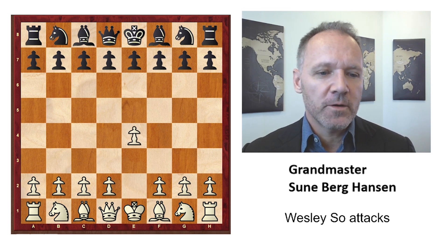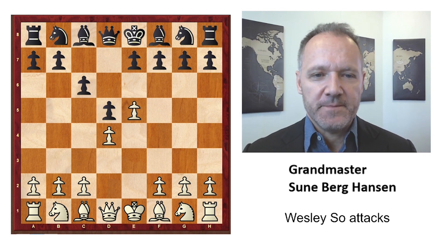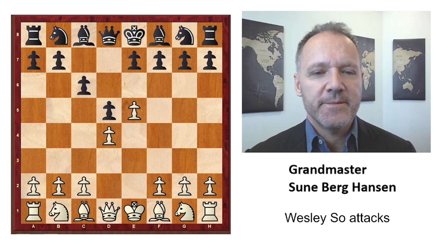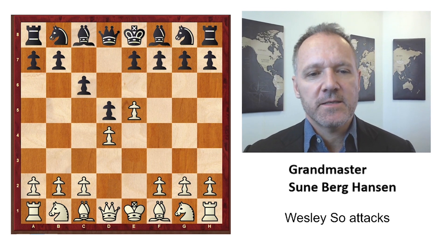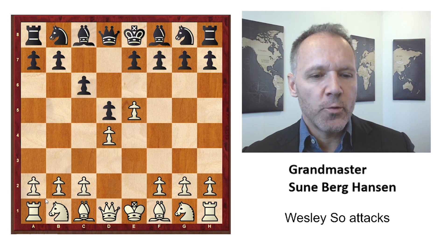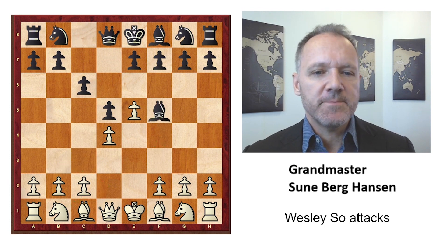It's played in the Magnus Carlsen Invitational and it's a rapid game. Wesley So uses the advanced variation in the Caro-Kann and wins a great game. We're going to see it and I'll talk a little bit about the advanced variation, because it's kind of difficult to understand both as white and black. I've had bad results with both colors, so maybe I'm not the most qualified teacher, but I'll give it a try anyway. White starts with e4 — this is necessary to get the Caro-Kann, which comes after c6. And the advanced variation.